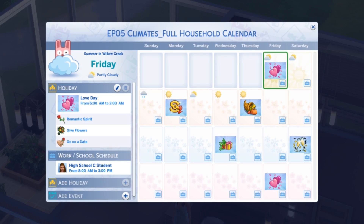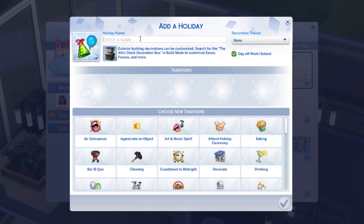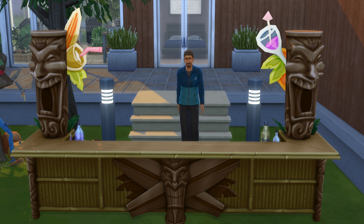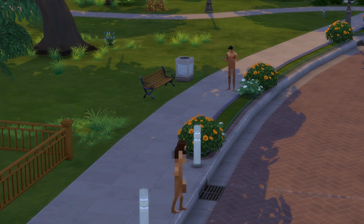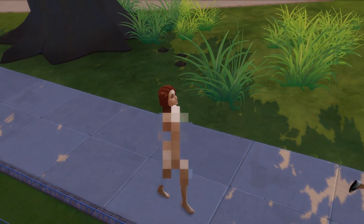Besides the debauchery, you can also use the new calendar tool, which adds a much needed timeline to The Sims 4. You can make your very own holidays — just choose a day, give your holiday a unique name, and choose any traditions you want from the huge list of traditions provided. Nothing says holiday spirit like streaking, fighting, drinking, and partying. This isn't limited to holidays though, so you can also pre-plan birthdays, weddings, and even funerals. We got our tiki bar ready and streaked to our heart's content living the full holiday fantasy.